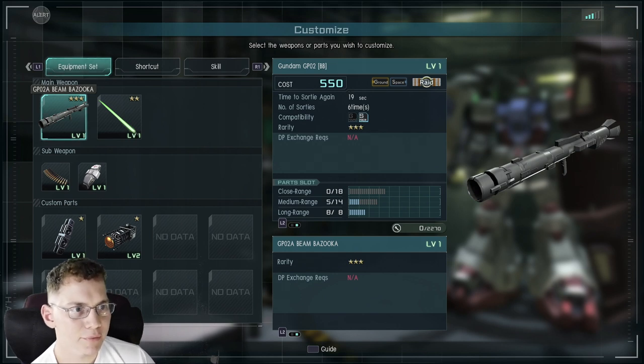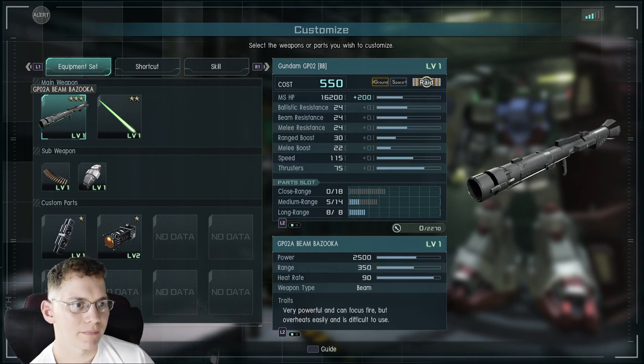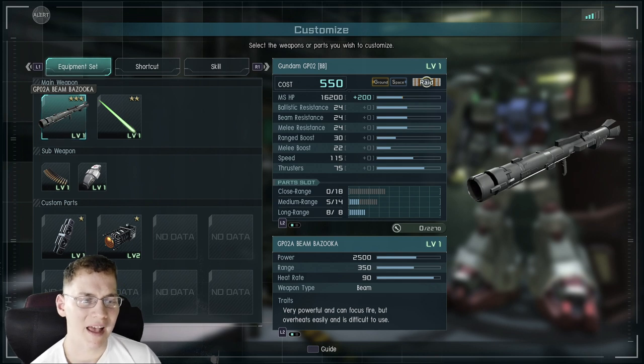Compatibility should be both ground and space to my knowledge. Rarity is three star. The Beam Bazooka has 2500 power — that's probably one of the strongest weapons I have in my arsenal right now. Range is 350, which is really far. It's very powerful and can focus fire, but overheats easily and is described as difficult to use.